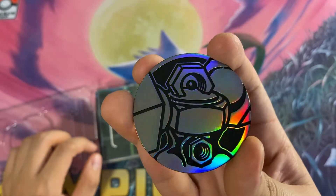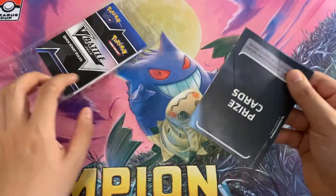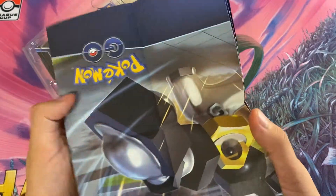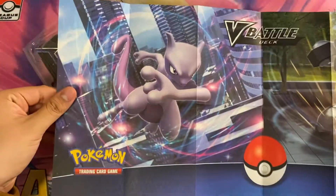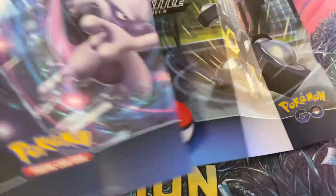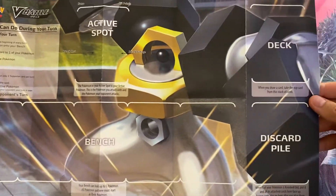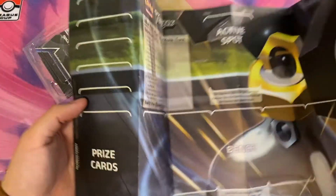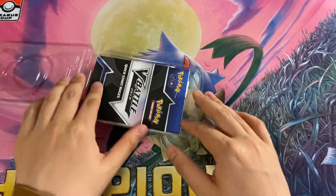I don't see any scratches on it, which is good because sometimes these coins get scratches. We then have the paper play mat. We got Mewtwo, we got Melmetal. You can put your active, bench, discard, deck, and prize cards on it — pretty cool. As I have lots of nice play mats, I don't have to use that.